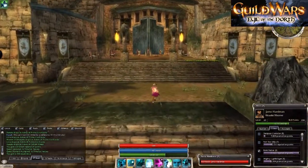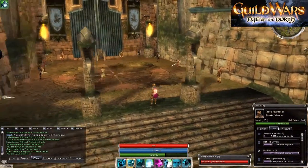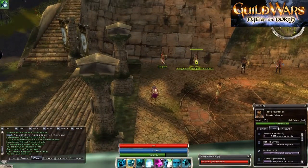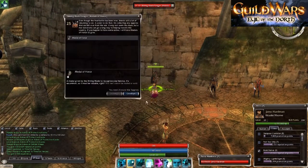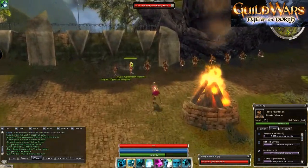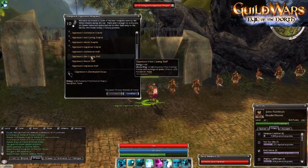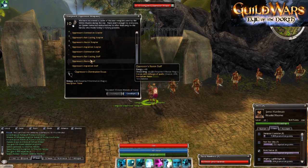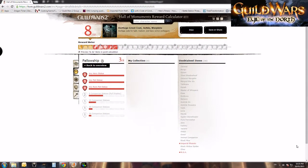Another way to get extra points is the Warring Kryta questline, which you'll have access to after completing the Eye of the North. It's actually quite a quick questline. It can be difficult for newer players but it's very rewarding. Through it you'll get two things: an Oppressor weapon that can be displayed in your Hall of Monuments, and a rare mini.